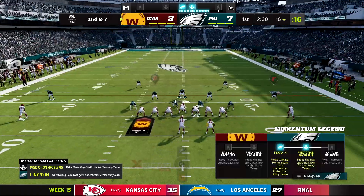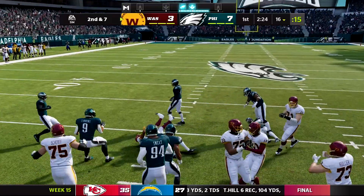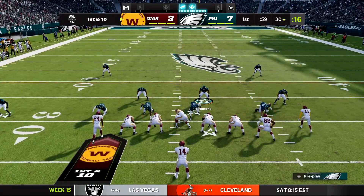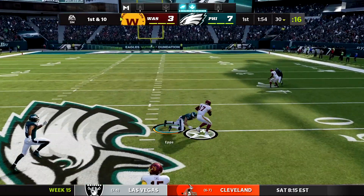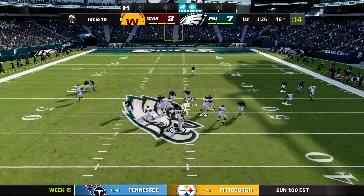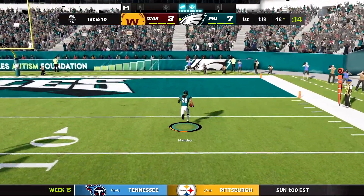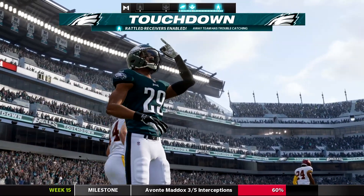Washington takes over from their own end zone. Antonio Gibson rushes for about 11 yards. Sending a nickel blitz doesn't get through — Terry McLaurin is wide open across the middle. Then Avante Maddox makes an amazing play, jumping a route in man coverage to get a pick-six. What a play — coming back from injury, he played that beautifully.